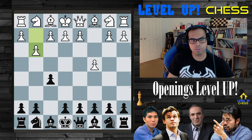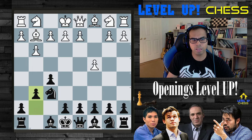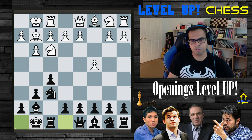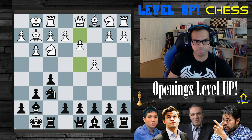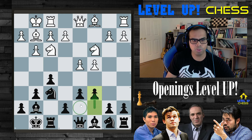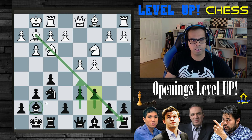G3 — the opponent fianchettos, thinking of developing the bishop there. We have knight to f6, quick knight development attacking e4 twice. Bishop to g2, and now g6 — we also fianchetto as black. The intention is to keep the bishop here. Knight to f3, bishop to g7, castle king, castle king. Both have completed their development. Opponent plays d4, we play d6 — there's tension in the middle. Knight to c3, and now c6 — slow developing moves. White has the center; we prevent it from being fully occupied. Both sides have an active fianchetto.